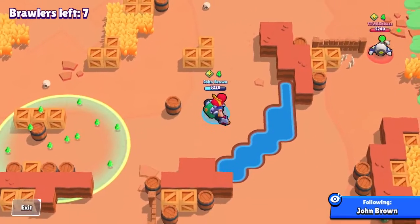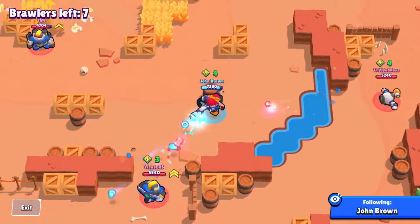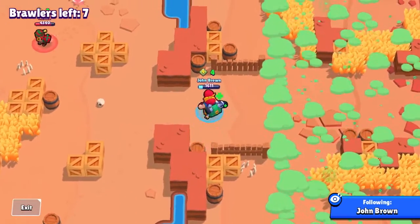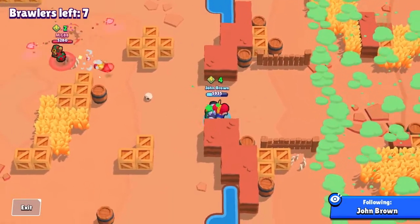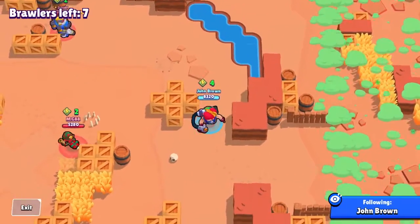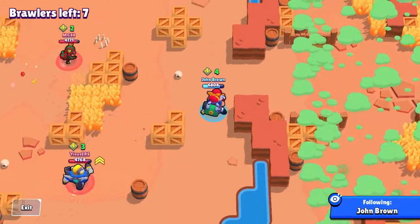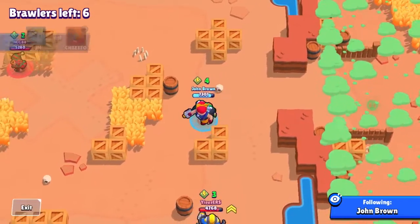Unluckily, Penny decides to shoot at me so I back up. Then I see the surge coming over and I get very scared. The Nanny almost manages to kill me, but I heal up and everything is fine. Now I can chill because there's nobody behind me and I have tons of free space. This Penny is pretty much dead — her only advantage is to camp next to boxes and kill people with extra damage.